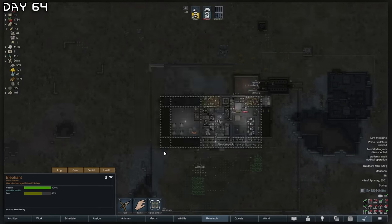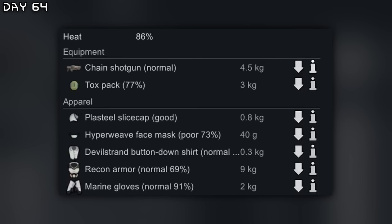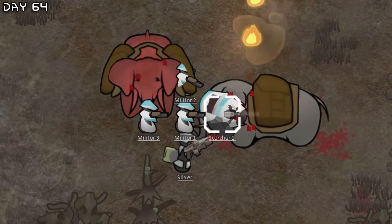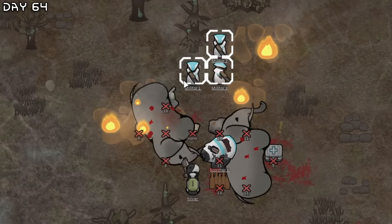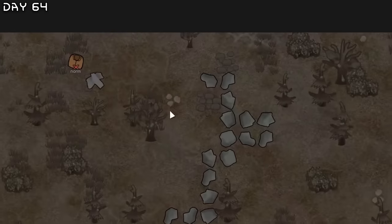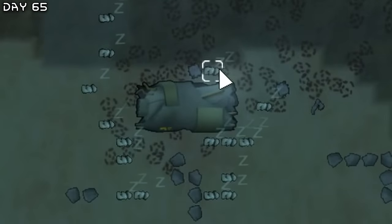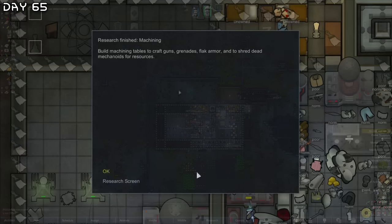Caravan animals wander in — elephants. They are busted, I need to kill them. We will have all the military robots recharge. Cargo pods apparel. Defoliator ship — this is just wonderful. A bunch of militars — I can mortar them. And machining, let's make one right here.